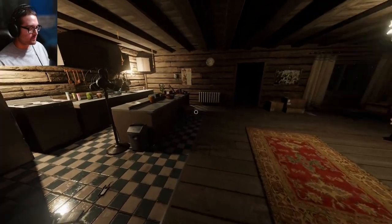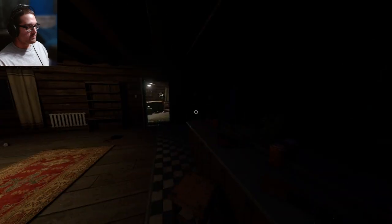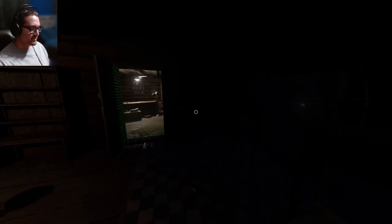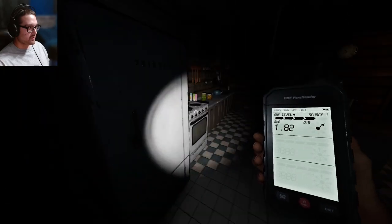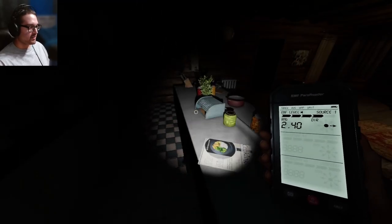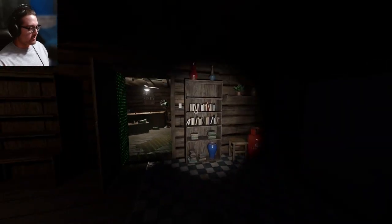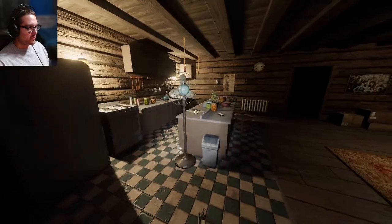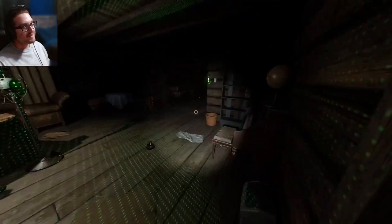Ghost, give us a sign. I can scan EMF — whoa, that's a four on that! Maybe these are like events getting bugged and I'm not seeing the visual. I'm really just trying to get hunted here. Let's go pull the tarot cards for fun. We haven't heard a Poltergeist ability, so it can't be ghost orbs — Mimic is ruled out. Maybe it's a Phantom — what about DOTS?